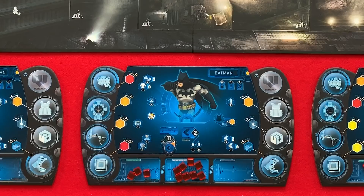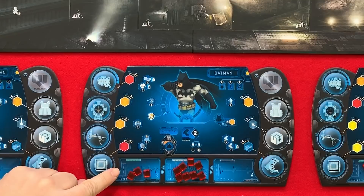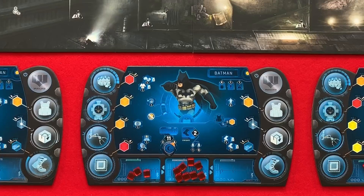Now, the first thing you should know is that an active hero, indicated by positioning your stance marker like so, can perform any of their available actions assuming they have the available energy cubes to do so. While a resting hero, stance marker pointing this way and displaying a moon icon, can only perform defensive rolls and re-rolls.